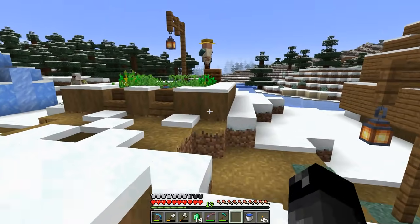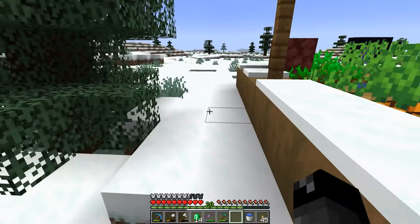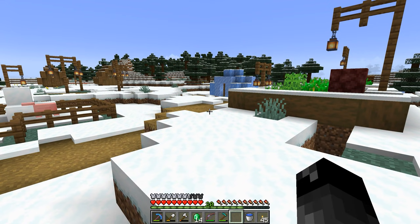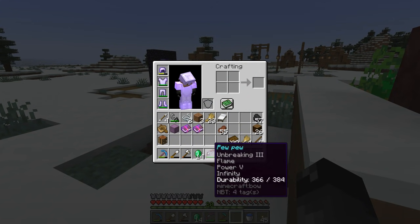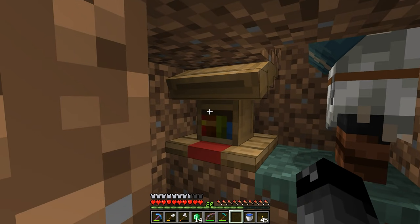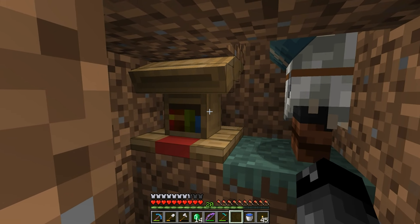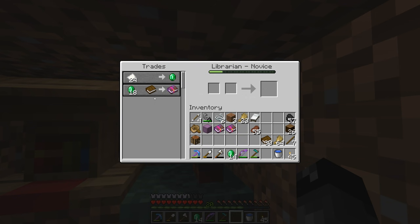As it turns out, I did not have enough wheat to get enough emeralds to buy that Mending book. So I went back to the base and I doubled up the amount of wheat I was growing, AFK'd and harvested, and came back with about 32 emeralds. But as I found out, our librarian that we had set up with Mending had been reset — he had a different trade. So I had to replace the lectern many, many times to get ourselves another Mending. I don't remember what the previous price was, but it's 18 now. I ended up getting two Mending books.